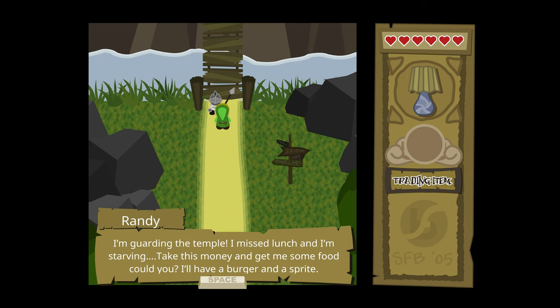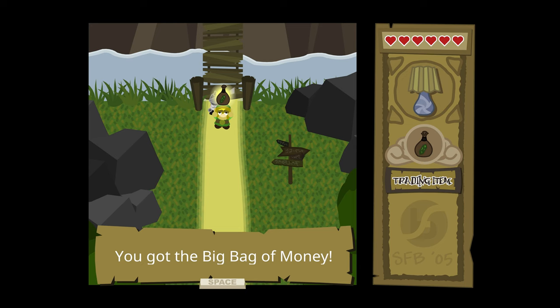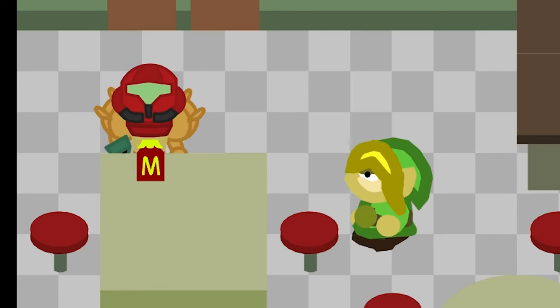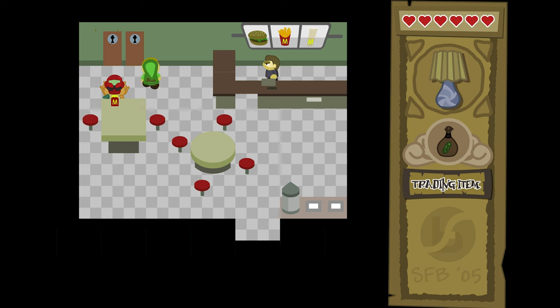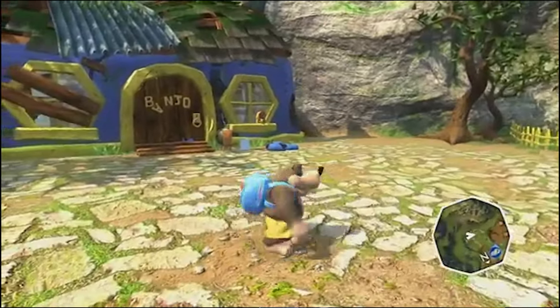Our first mission is to bring this lampshade to the Temple of Light, but Randy here won't let us pass until we get him a cheeseburger. Hey, there was a McDonald's literally one screen down. How convenient! Only problem is, some fatso just bought the last burger. Also, Samus is in this game, which feels wrong. Because Samus would NEVER eat fast food. Have you seen her figure? I hate when crossovers don't take the source material seriously.